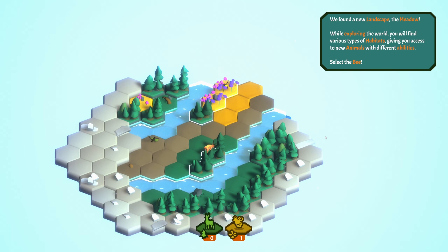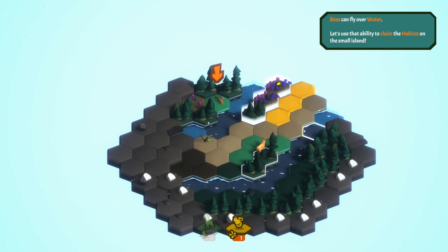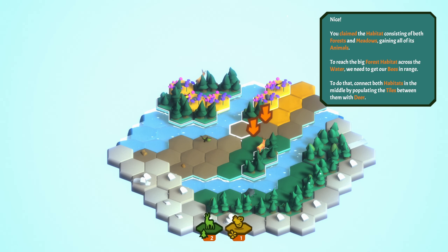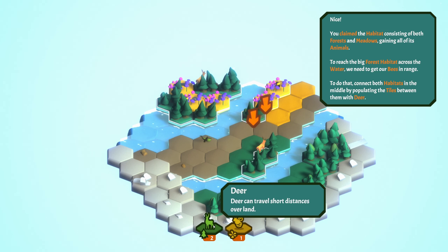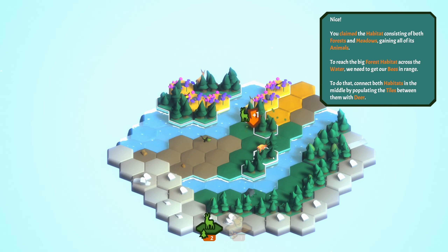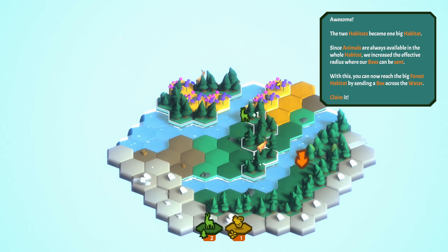Select the bee and put it here so it can fly over water. Reach the big forest habitat across the water - you'll need to get our bees in range. Do that. Connect both habitats in the middle by populating the tiles between them with deer. Do this, do that, do that. Do I have to do more deer? Yes, I do have to do more deer.